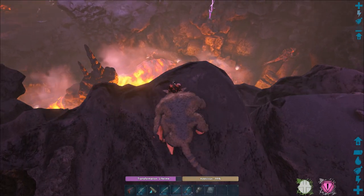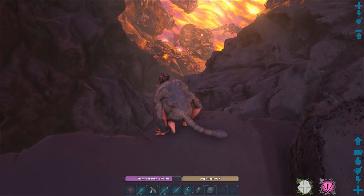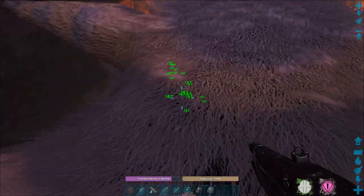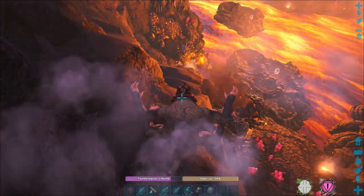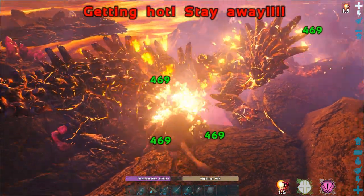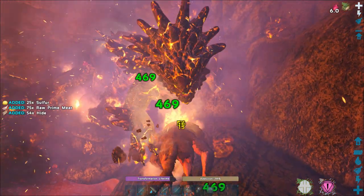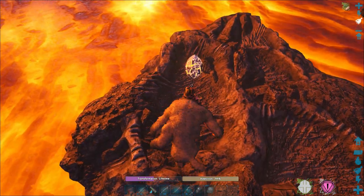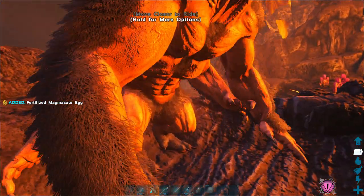The Magmasaur eggs are inside the lowered areas of the volcano and are pretty much always guarded by their Magmasaur parents. Once you find an egg or a group of eggs, get down near it and start killing off all the nearby Magmasaurs with your shotgun. They aren't too hard to kill since they don't have that much health, and they can also easily be picked off one by one. You can also use your Ferox if you're close enough, but try not to fall into the lava. During this clearing out process, make sure to feed your Ferox some element so that it doesn't revert back to its little form mid-fight. Once you've cleared them all out, get off your Ferox, look for the highest level egg, steal it, and then run for the nearest exit.